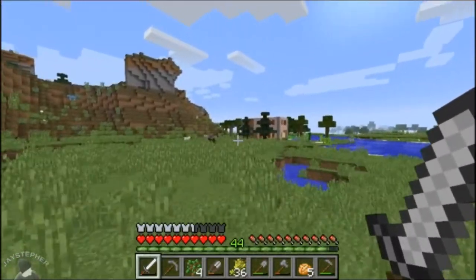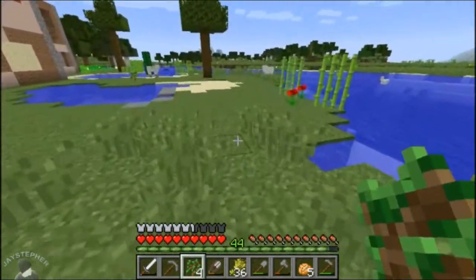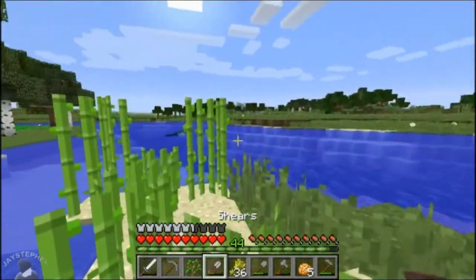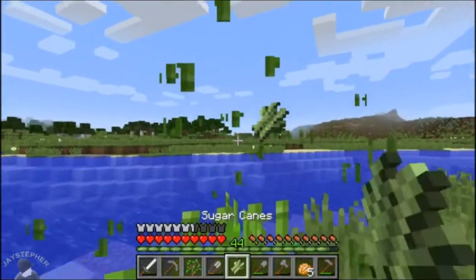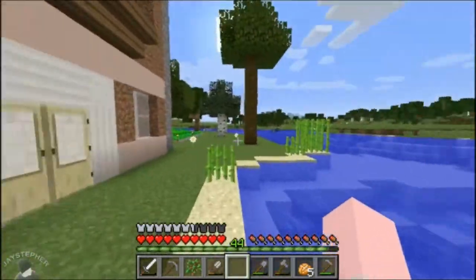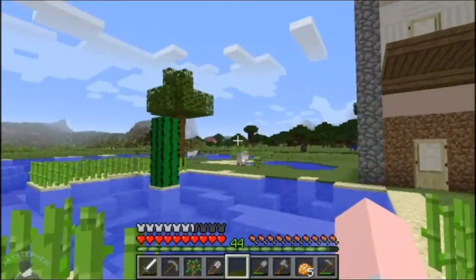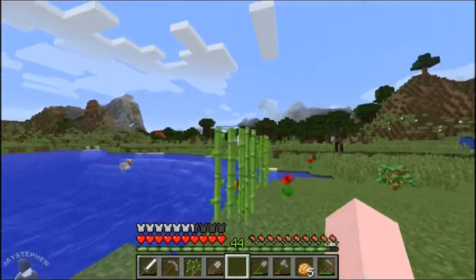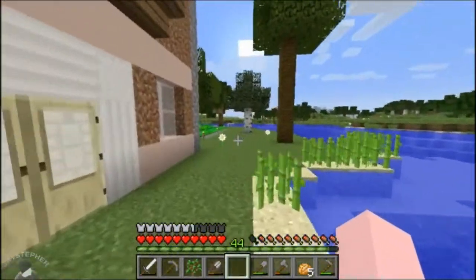I wanted to get another cow but that's fine. Let's start planting these saplings — I'm going to need a lot of oak. Those seeds are kind of like a nuisance sometimes, they're always in the way. You don't want them and you're stuck with them. So no bookshelves today everyone, but as you can see, plenty of sugar cane awaits. I'm going to need like nine just to make a bookshelf — a set of books for the bookshelf.